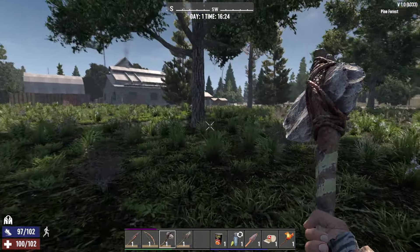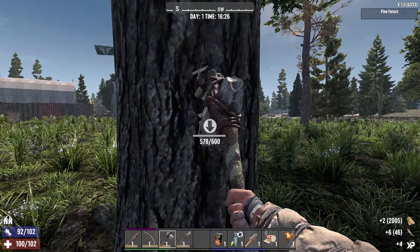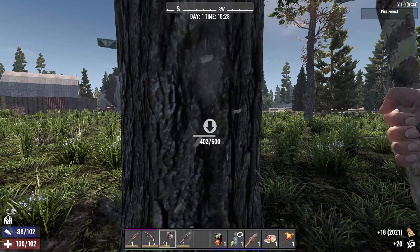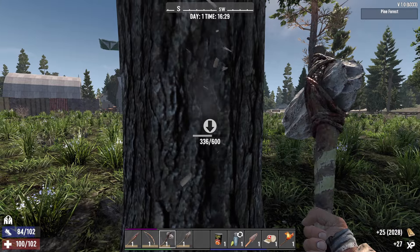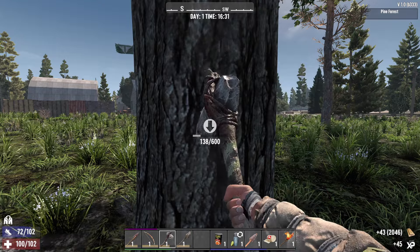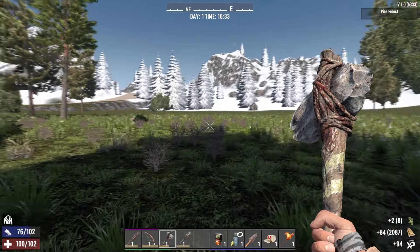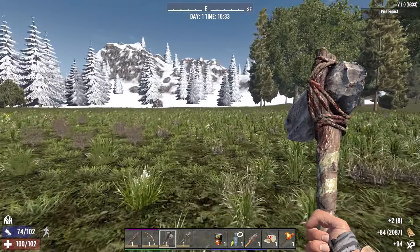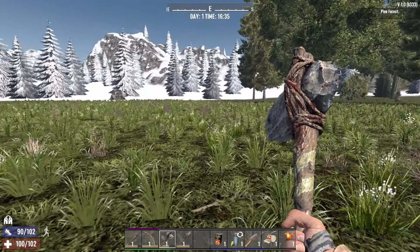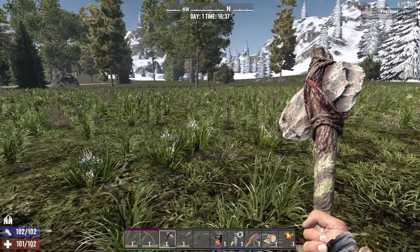Let's test this out on a tree — we'll grab the feathers too. Yeah that's giving a lot more wood. Probably should have put points in here first, but we've got it now. We'll get Miner 69er next which will do more block damage and things should start moving along better. North is that way, so that's the way I like to face — not really for any reason, just personal preference.